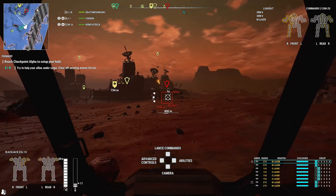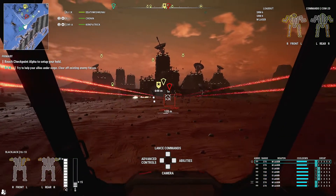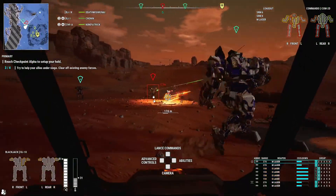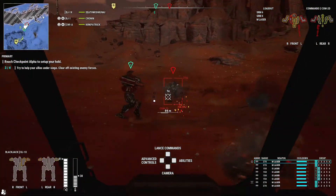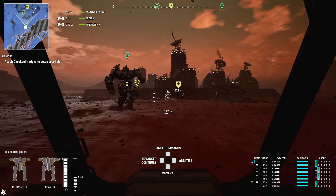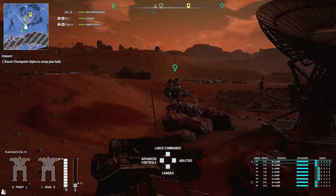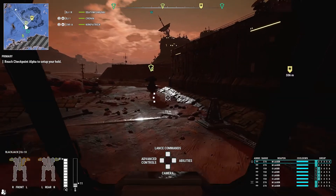We've got another Commando 2D at least. So what we can do is we can alternate between the small lasers and the medium lasers. There we go. This setup is actually pretty good, I like it. So we just need to go cold for a minute, because we're going to engage the fight now. This Blackjack's not bad actually — 4 medium lasers, 4 small lasers, nice brawler build.